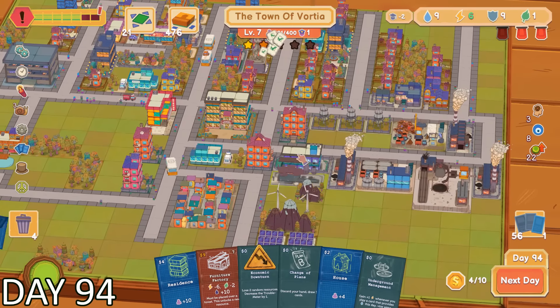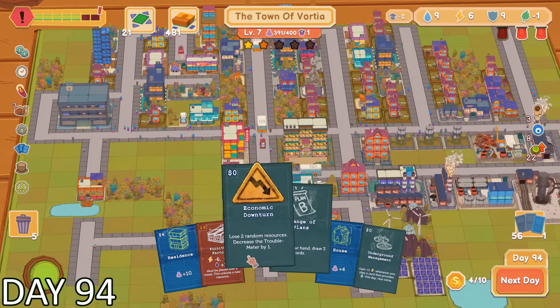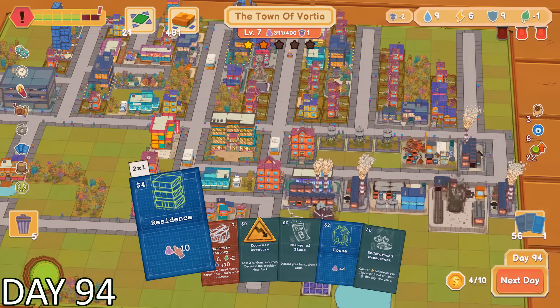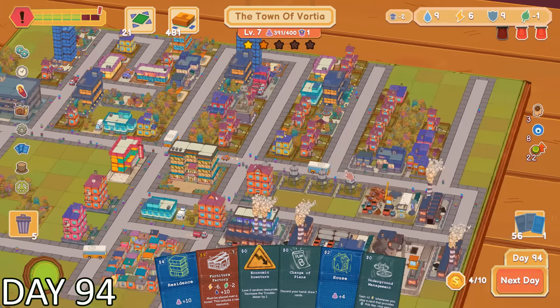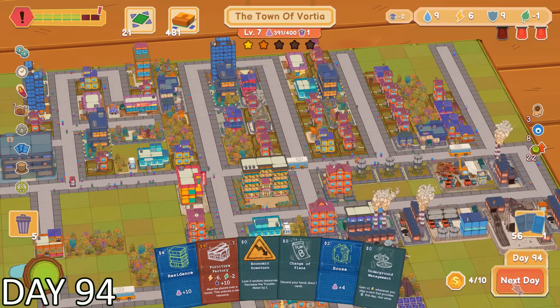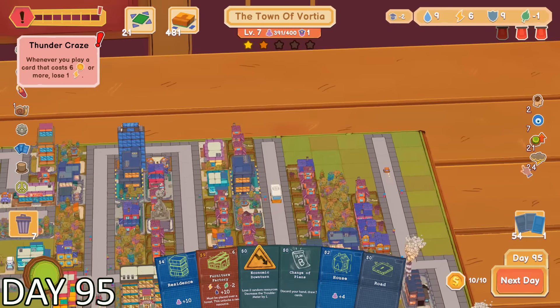Things were not looking good for us. We were about to have two red light alarms. I started to panic and tried to solve the situation quickly, and that was a mistake because I placed down a coal plant. These plants produce a lot of electricity, but they cost two environmental. I didn't even realize I only had one environmental resource left. That meant I was now at negative one, and I had received my second red alert alarm.